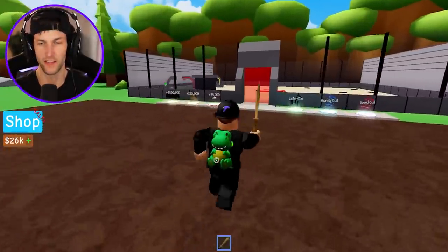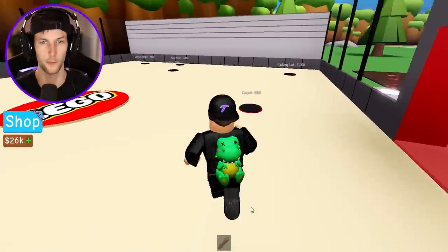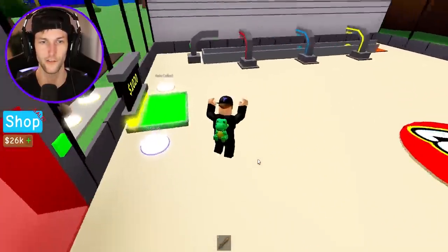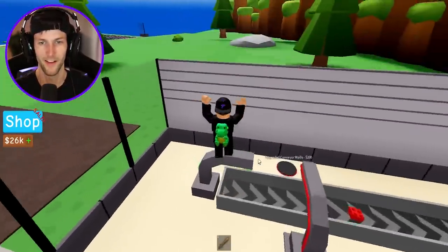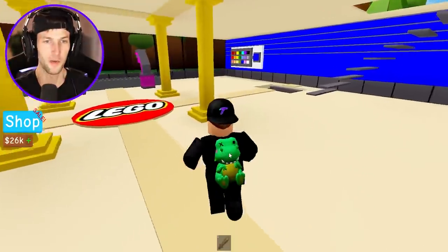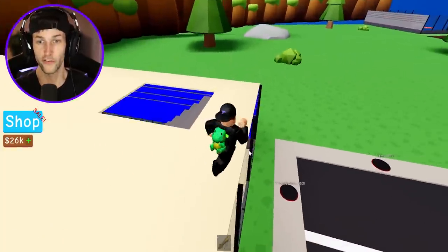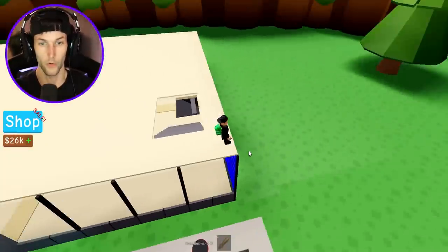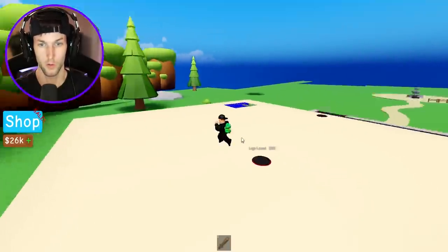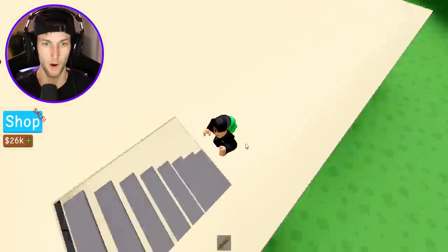All right guys, we're back. We have $26,000 now — I think that should be enough to upgrade some stuff upstairs. Wait, how did I get in here if there's red laser doors? I'm stuck in somebody else's tycoon now. There we go. Where am I? This should be it — we're on top right now, so this is the building. Who is sneaking around the side? I hear her. Wait, is she inside? I think she might be in the bunker or something.